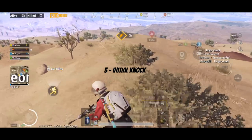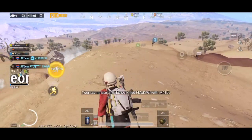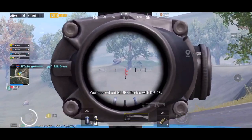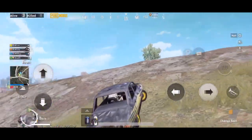Point number 3 is the Initial Knock. I think this is a crucial step in 4v4 fights. You can help your team get the first knock — I'm going to call it the Initial Knock. Getting that initial knock on the enemy team is a key priority.